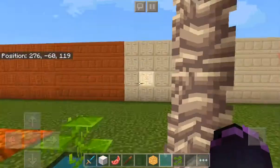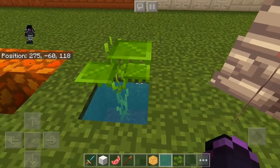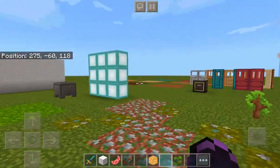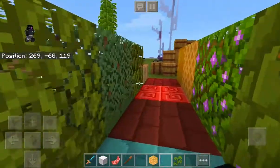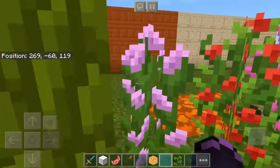Dripstone — not a big fan. Small drip leaf — I like it, 10 out of 10. All the leaves and stuff around here, all of this stuff right here — it's all 10 out of 10s, I really like it.